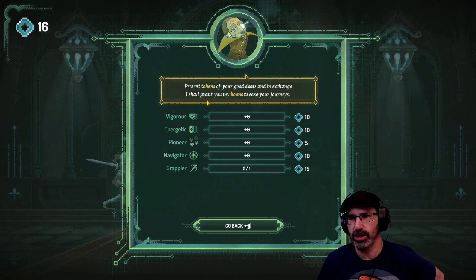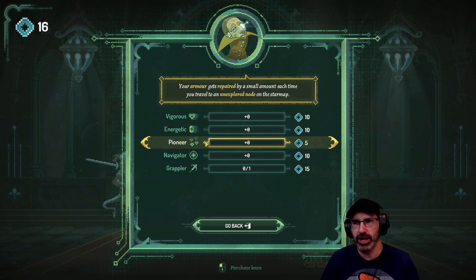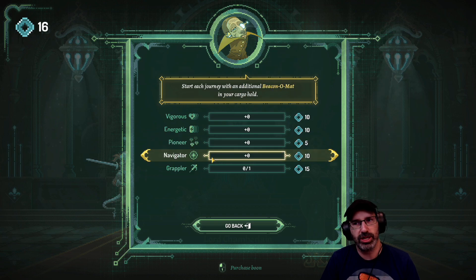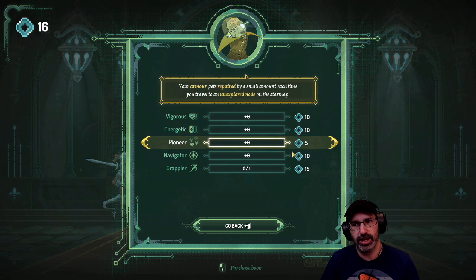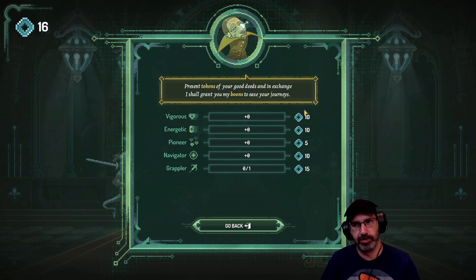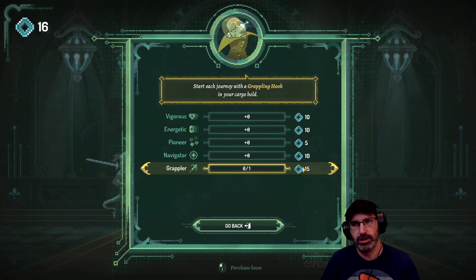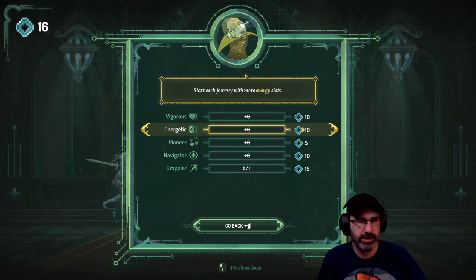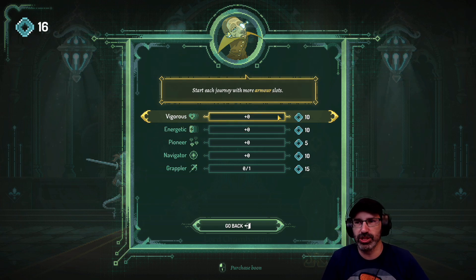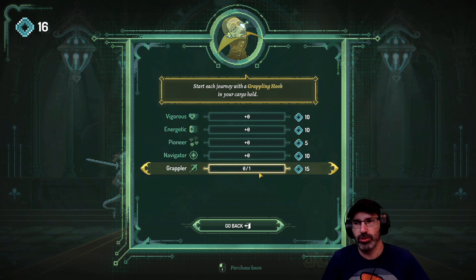Present tokens of your good deeds and in exchange I shall grant you boons. Start each journey with more armor slots for 10. So you can increase your max health basically. Your armor gets repaired by a small amount each time you travel to an unexplored node on the star map - that's pretty fun. Start each journey with additional beacon-o-mat in your cargo hold - I don't know what that does. Start each journey with a grappling hook. I definitely want to repair a little, but then I can't get the grappling hook. I can do 'vigorous' for more health and armor, and 'pioneer' which gives more health every time we explore.